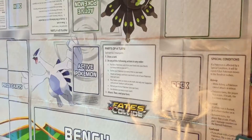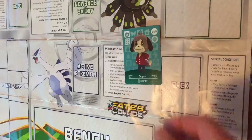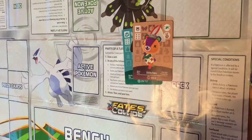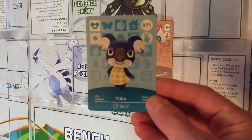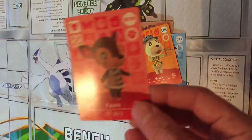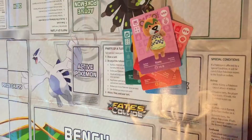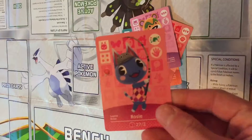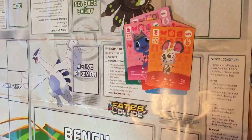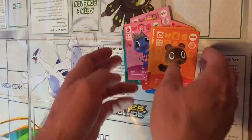Now for some Animal Crossing amiibo festival cards: Digby, Stitches — for the record I have no idea who most of these people are. Yuka, Goldie, Fauna, Mint, Rosie, Bella, Shiny, Timmy. That was the Animal Crossing card wall.